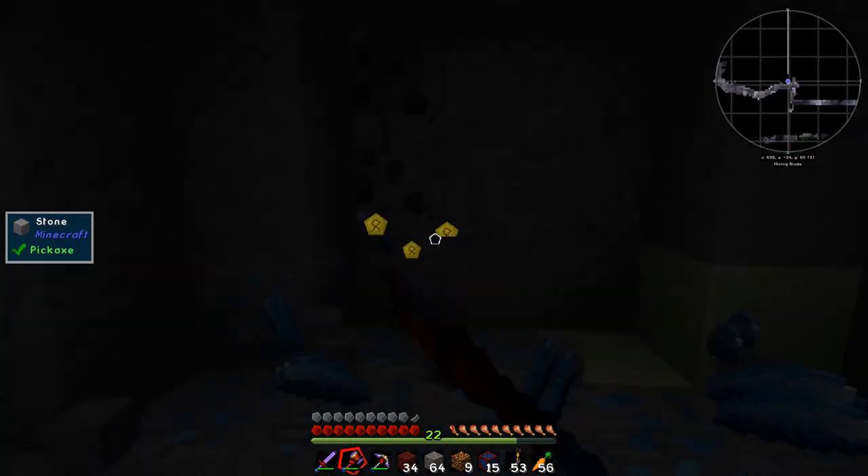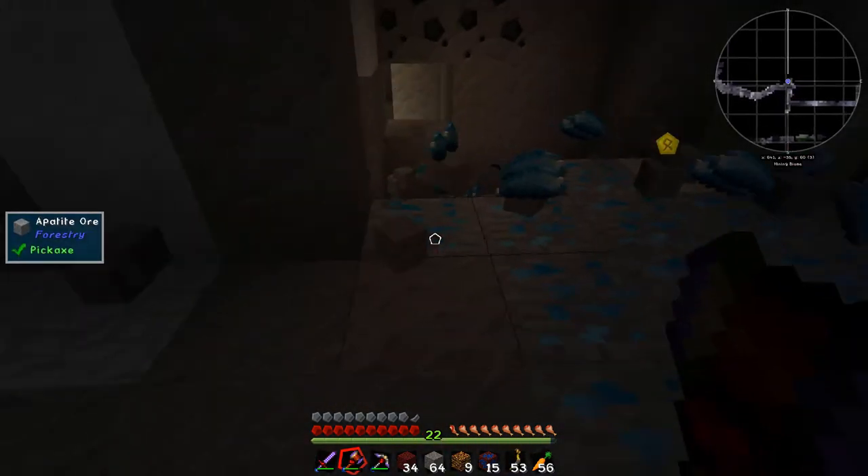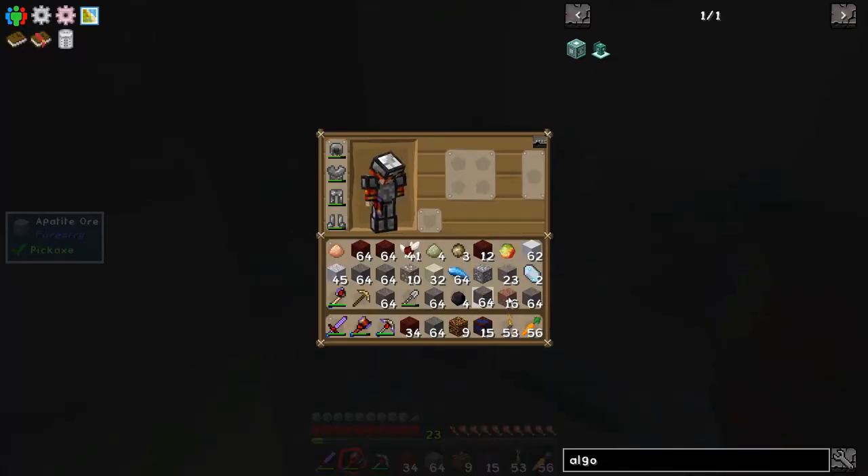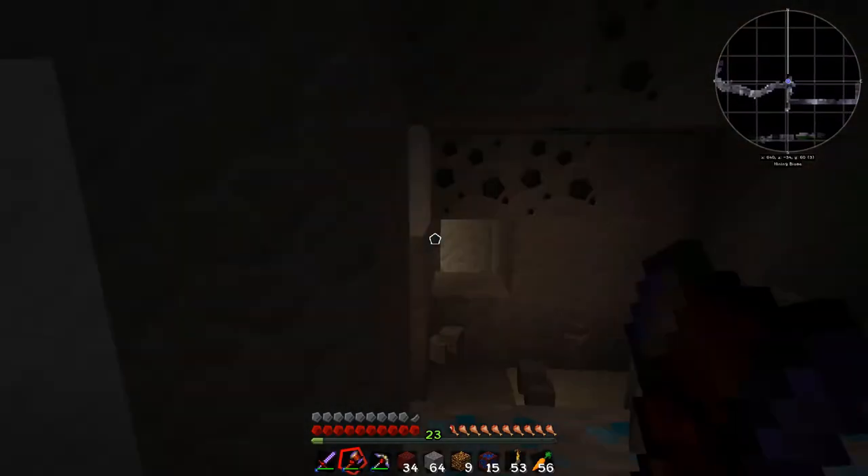There's loads in, look - nice. It turns out it's not so rare after all, that's pretty good. Let's get rid of some of this cobblestone - not rare at all, is it? I've got like five stacks. That should be plenty I think.